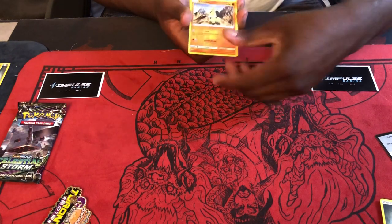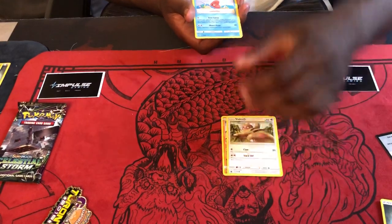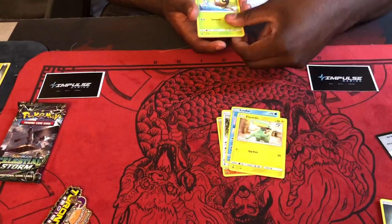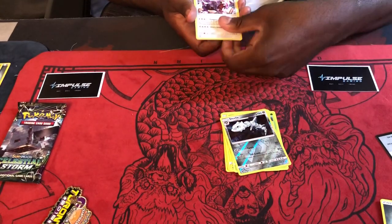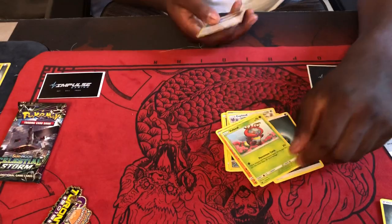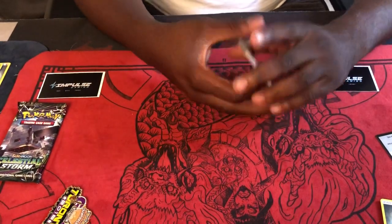Okay so we got Larvitar, Slaking, Love Disc. I did not do the pack trick right — wow, my bad. Steelix and Exploud, Energy. Yeah, I'm sorry — whoops. Oh well, crap happens.